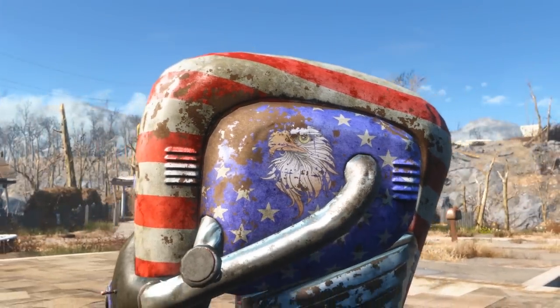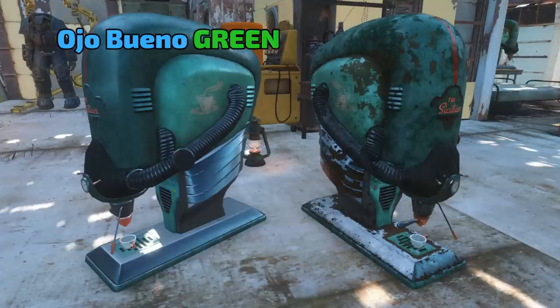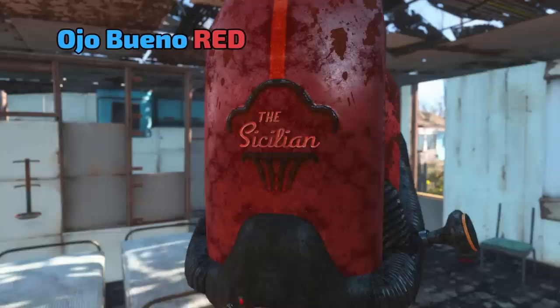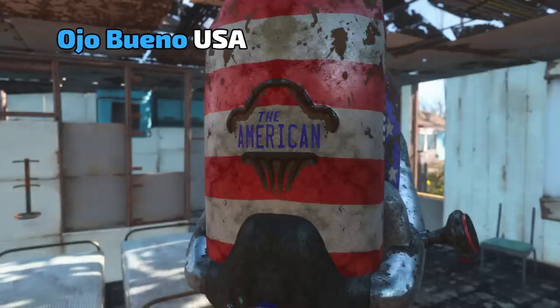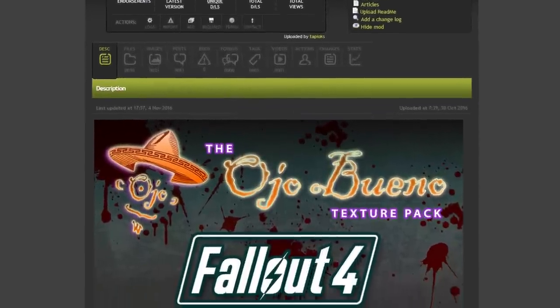Now, let's take a quick look at some comparison shots of all the available options. Though, I'm sure you know the right one to pick. These textures are available now on the Nexus Mods website as a part of the Ojo Bueno Texture Pack for Fallout 4. Seriously, is this guy from Mexico or what?